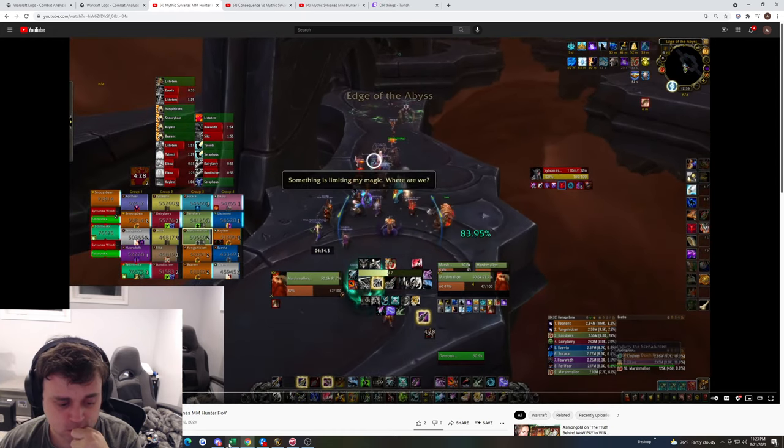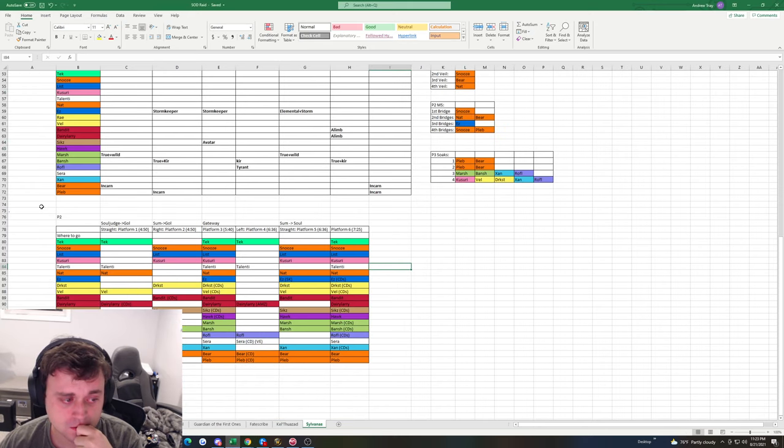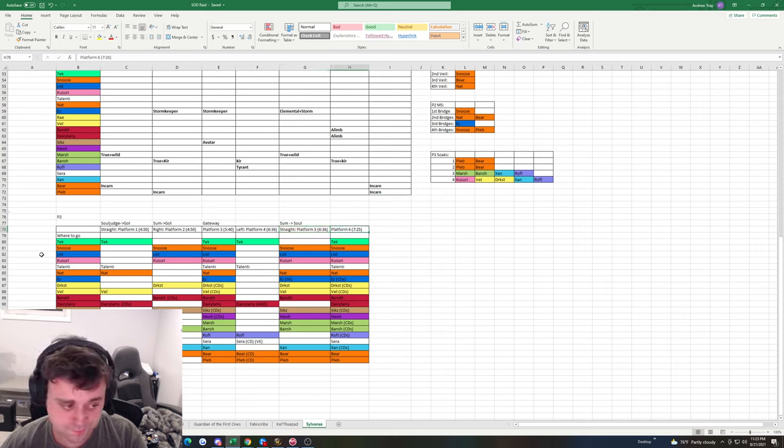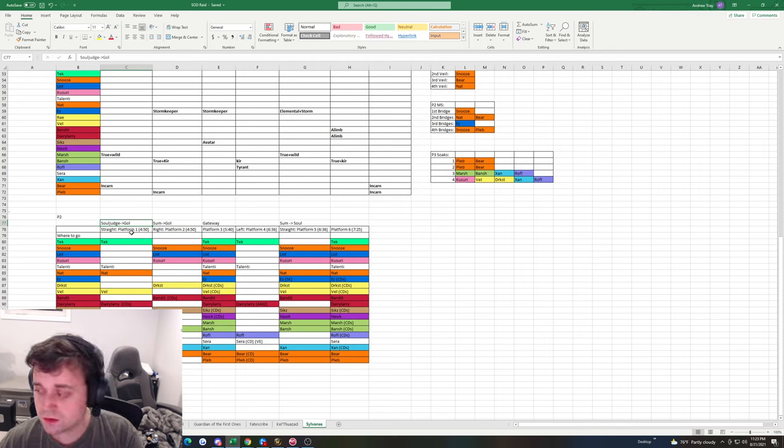P1 done — now P2. Again, I put this out days before we even pulled the boss the first time and asked for feedback. Every platform: straight, right, or left. I split people up based on class strengths. The idea is you want to burn down the soul judge and then the goliath very quickly so they don't cast multiple abilities.